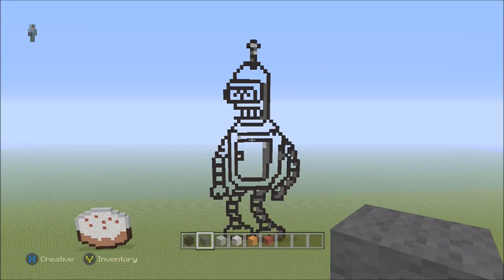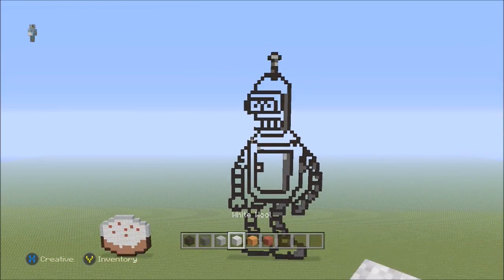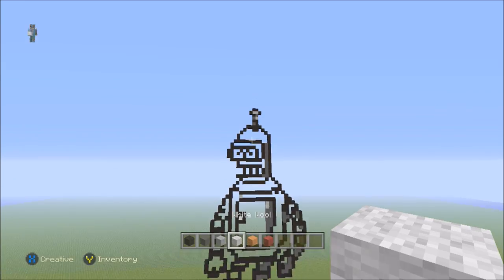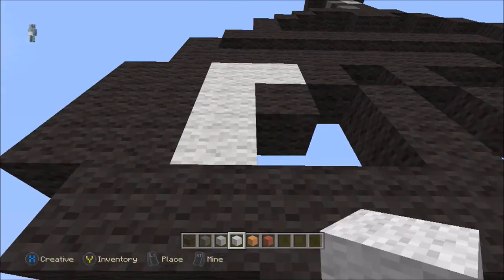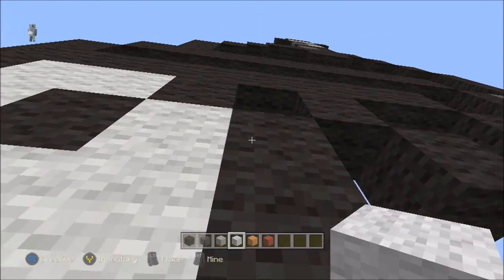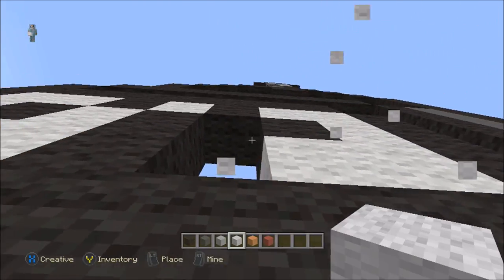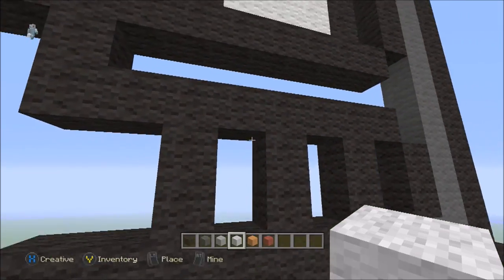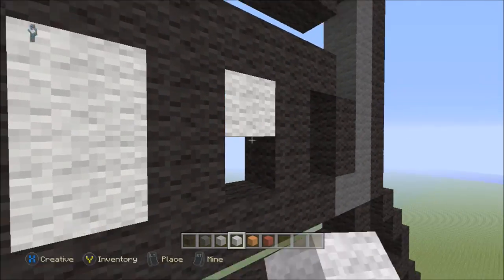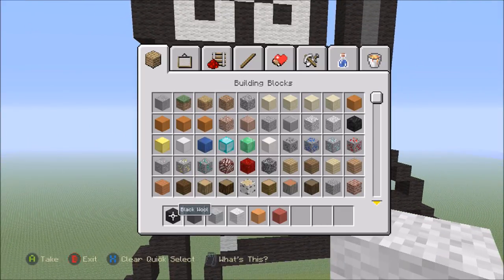Everything else apart from what I'll highlight in white is going to be light gray wall, plus a little bit needed in the mouth. Pull out the white wall and fill in all of the eyes — all these eye areas including the top bits, since his eye is one shape. Then fill in the gaps in the teeth — three gaps — one, two, and three.